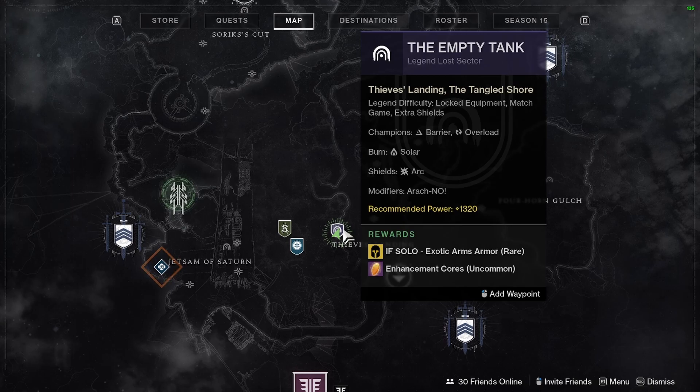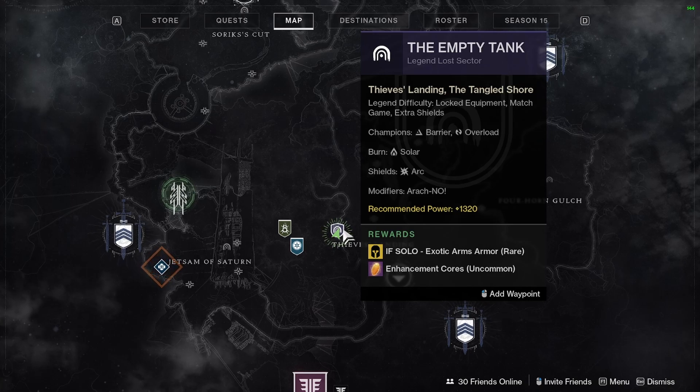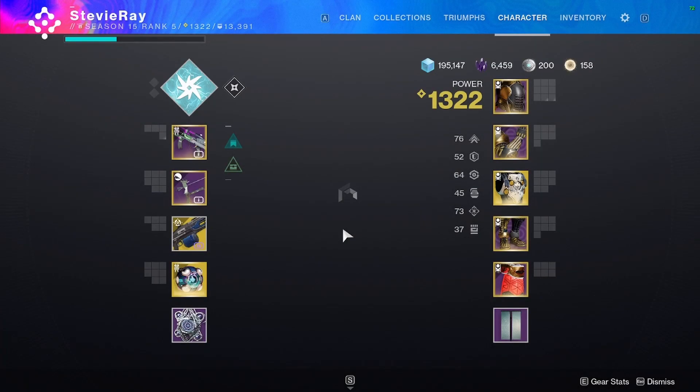This exotic can only be unlocked by completing a Legend or Master Lost Sector solo. I ran the Legend Lost Sector, The Empty Tank, which is dropping Arms exotics as of this video. This Lost Sector contains Barrier and Overload Champions and Arc Shields. I advise anyone attempting this solo to be at least 1310 power.